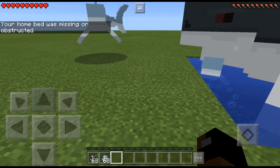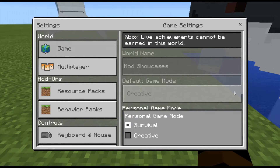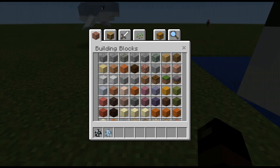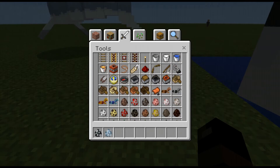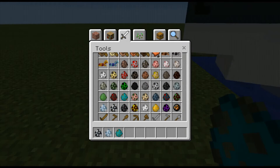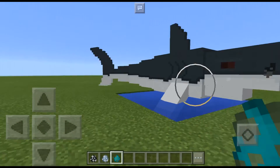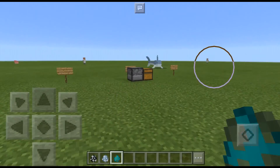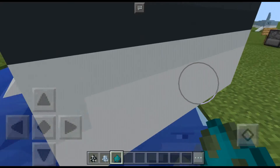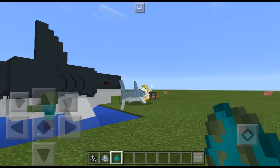Since it's not attacking me, the chance of it attacking another mob is very low, but let's see. I'll change to creative and get another mob — I'll probably get a zombie. The zombie might be best. Let's put this in the water. Yeah, for some reason it's not taking damage. So this mod is buggy.